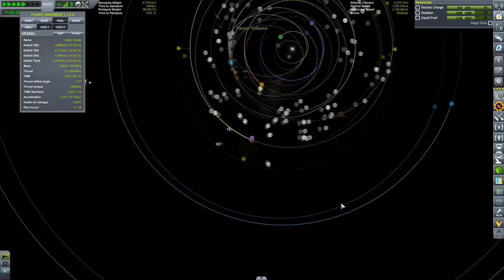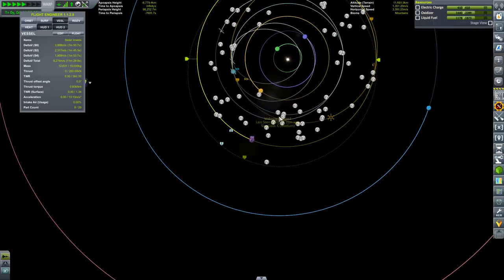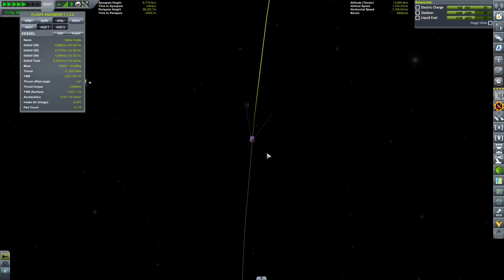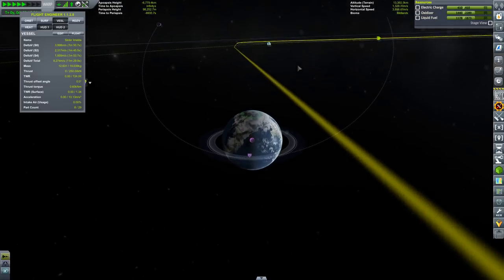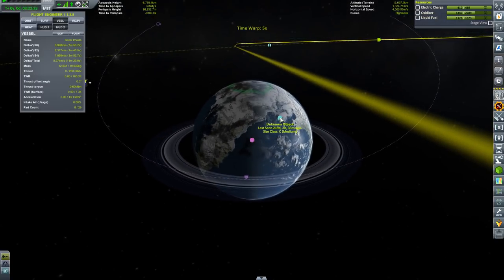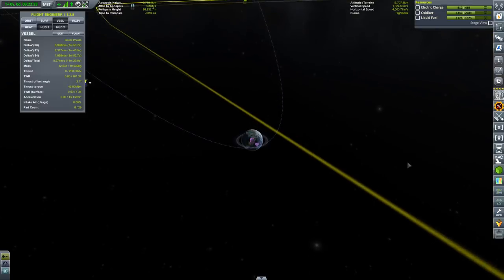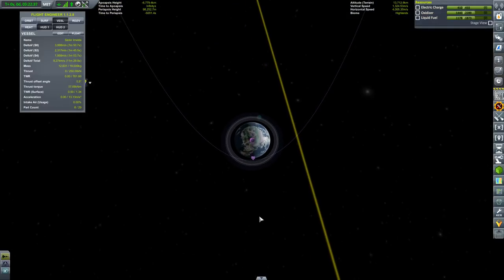I'm filling you in on this detail to hide the fact that I completely forgot to record my attempts to set up my transfer orbit towards Tulumo — but suffice to say we have a pretty decent encounter set up, with some maneuver nodes that will get us very close to Tulumo. Although at this point I realize I'm actually going to be orbiting the planet the wrong way. I'll need further corrections to fix that, but I have plenty of time and the alarm clock will remind me.